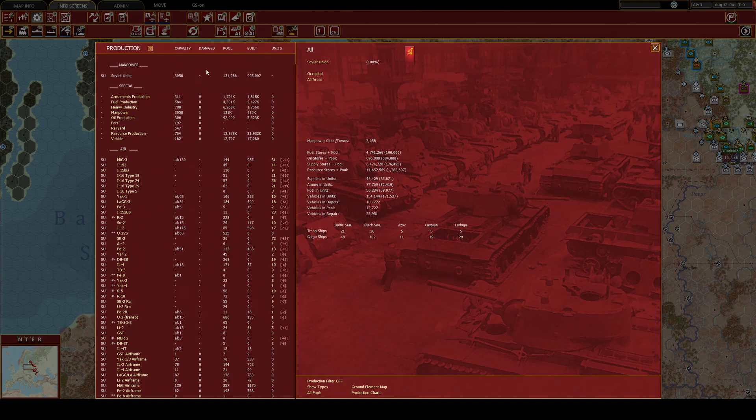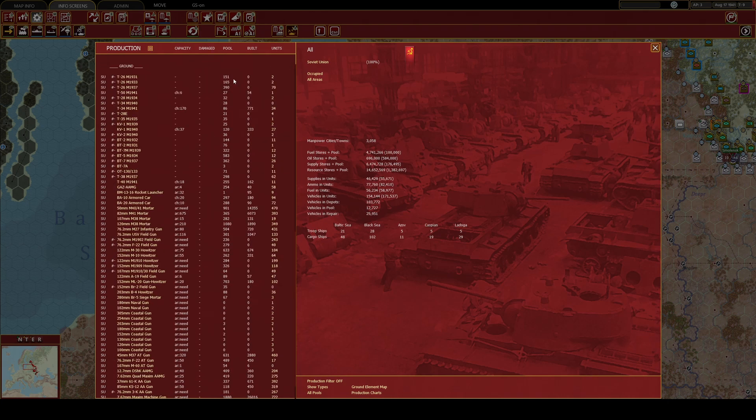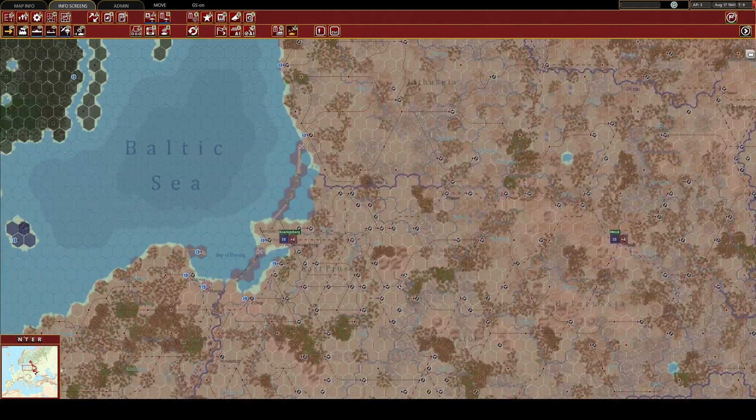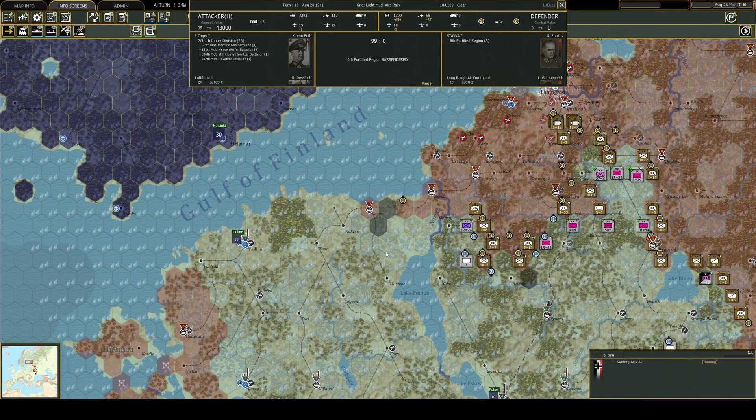What are my pools like? Not terrible. One rifle squad at 4,000. The fuel stores are okay. Let's get that push going. There goes one of my forts — never good news.